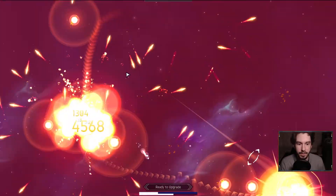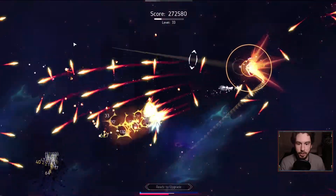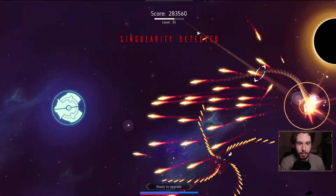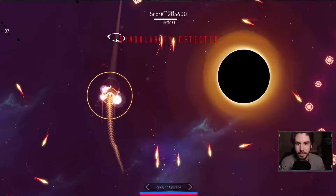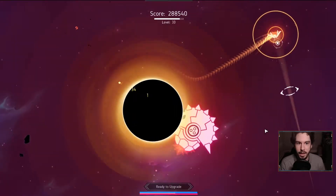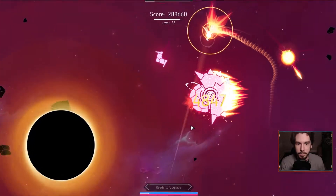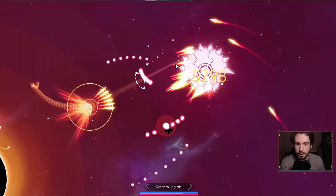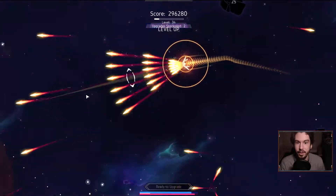We took a bunch of bad damage there, which I've said a lot — I have to stop taking bad damage in order to stop saying that. Singularity detected, so let's play safe for a minute. We can probably afford to upgrade now, but I'll wait for the Singularity to be gone. We'll start just pumping as many darts as humanly possible into this Jug — and he's dead before the Singularity even gets out of there. Love to see it.